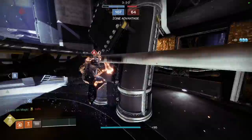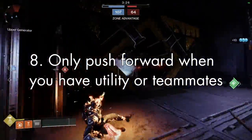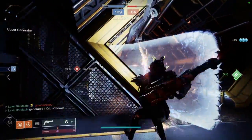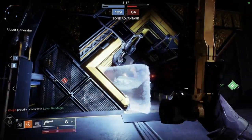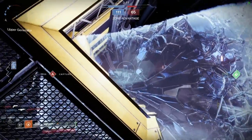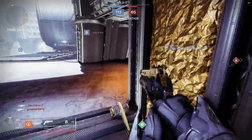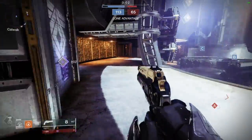Speaking of teammates, tip eight is to only push forward when you have utility or teammates. Looking at the background gameplay, I don't have teammates and I don't really have any useful utility — I'm normally running Hard Light with Monte Carlo so that sticky grenade would have been a kill, but I'm running Capri's Horn just so nobody can say I'm not countering stasis. So when I'm outnumbered by snipers and don't have anything useful, I simply back out.